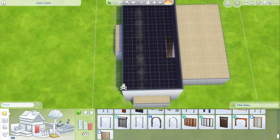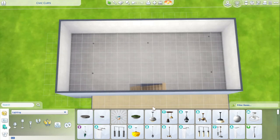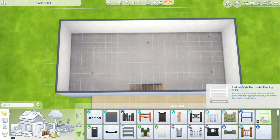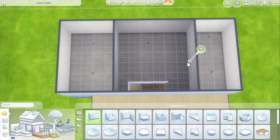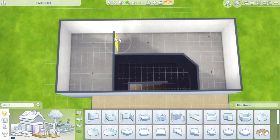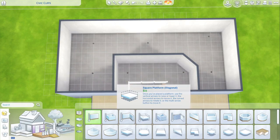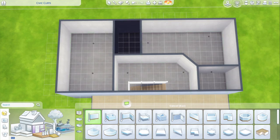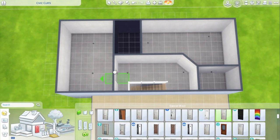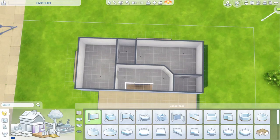I didn't want one person to have one massive apartment while everybody else had tiny bedroom-size apartments. So I left that original living room as a communal gathering space — kind of a shared living room. There's no TV or anything, just a couple of couches you'll see in a minute.